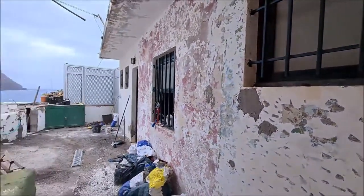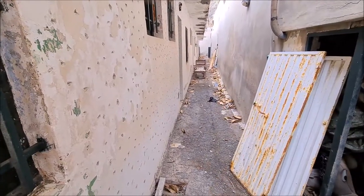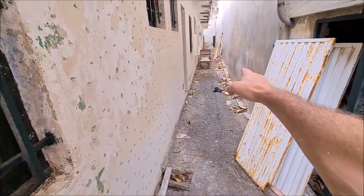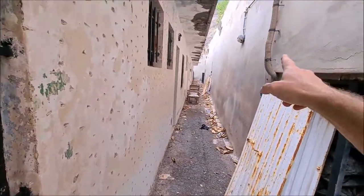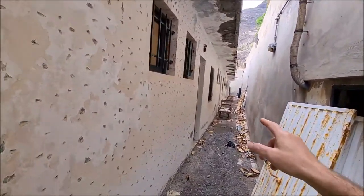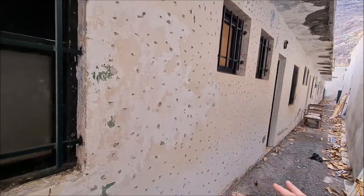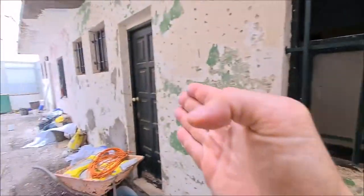I also have to put tiles all the way down towards the drain. I don't know yet what will happen with this wall — whether we have to do it or not. But first we have to do this corridor: the roof, the wall, all the rooms, and the flooring.